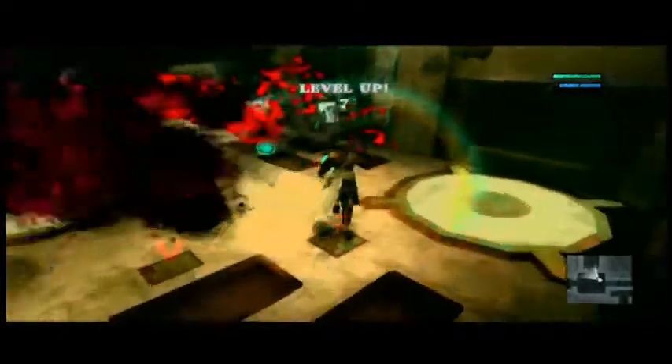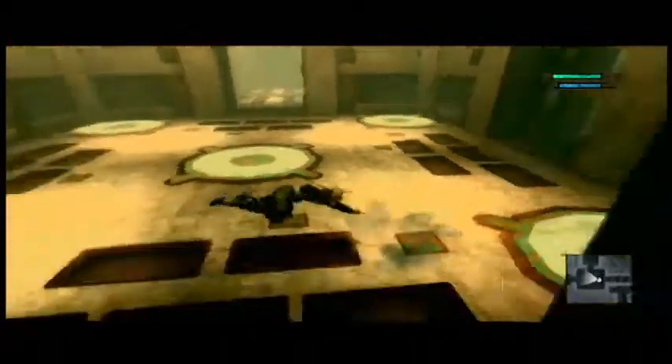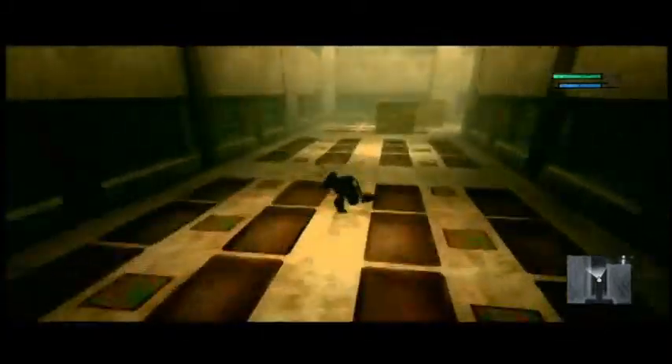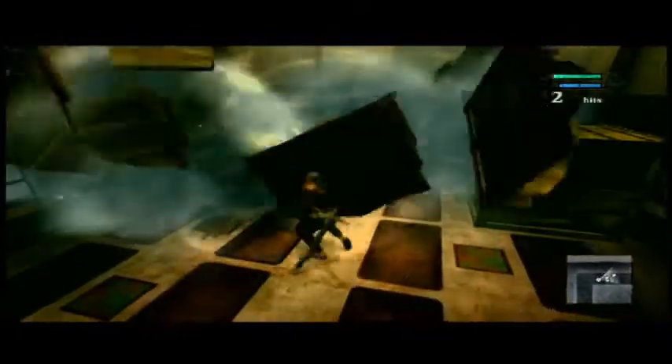Wall kicks — this is how you do a wall kick: you jump on the wall and you click right trigger. Look at that! Check the map. We're going to make sure we take all the paths that we can, or hopefully just the right ones in my case.